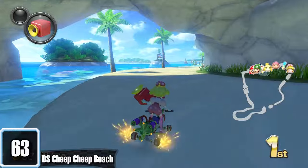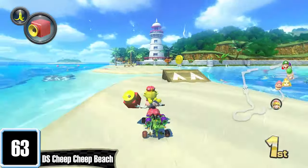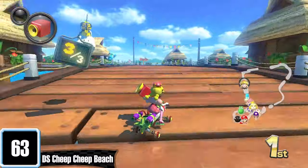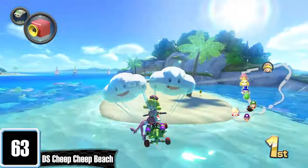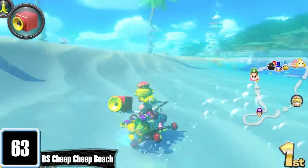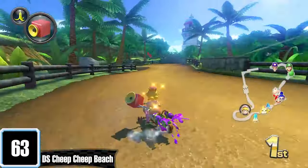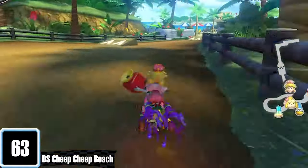Cheep Cheep Beach has to be one of the most forgettable tracks, but honestly I think it's pretty underrated. Sure there isn't too much going on, but you start by driving on this dock and glide your way onto the beach. It is very wide, meaning you have many options on where to drive — going underwater or hitting the epic jumps. The added forest at the end is a nice touch. I always have fun on this one.